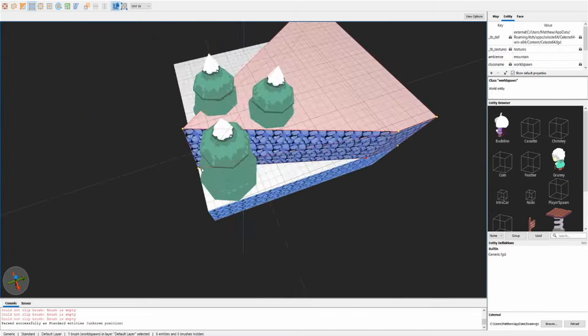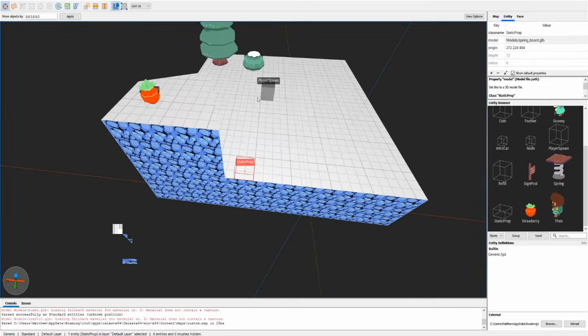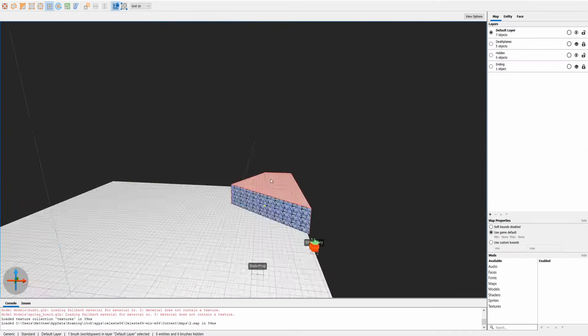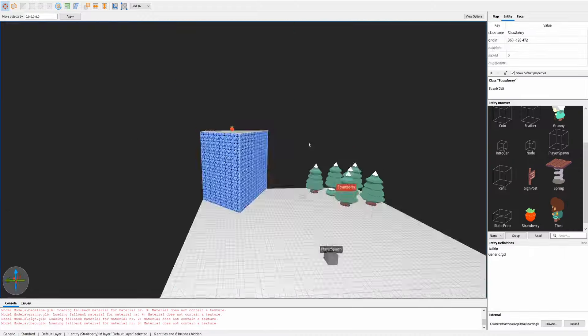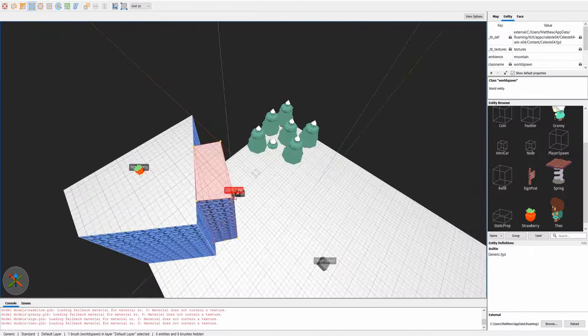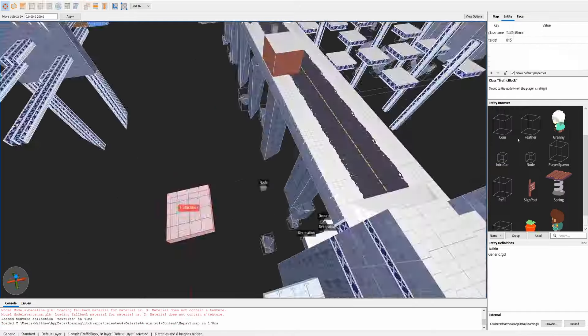There's already quite a lot we can do here — for example, adding in custom dialogue, textures, and sublevels using the cassettes. I'm not yet sure if it's possible to add in custom gameplay objects, but as the game code is in C# and is therefore easily decompilable, this should be possible, although it may take some time for people to figure it out.